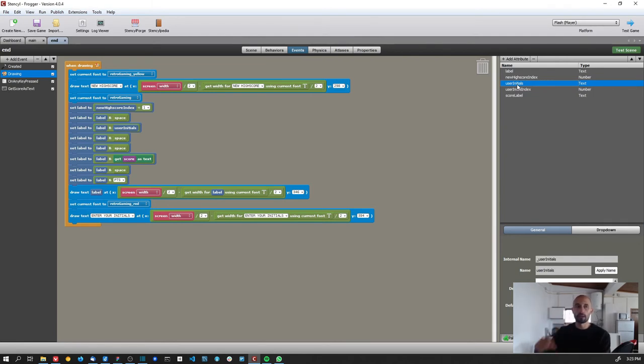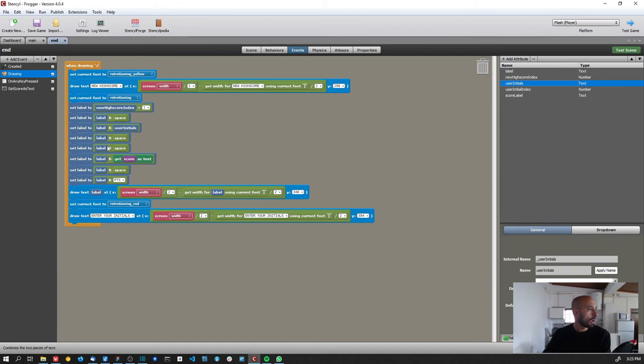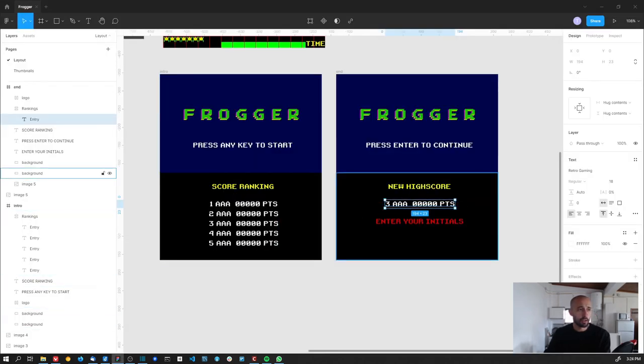'User initials' is a separate attribute I created to hold the three characters the player is currently editing — I keep updating this label as the player presses keys. Its default value is 'AAA.' I had to duplicate the 'get score as text' block from the intro scene since I couldn't call it cross-scene — not ideal practice but it works the same way.